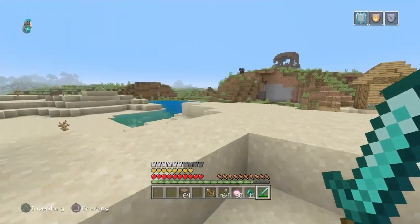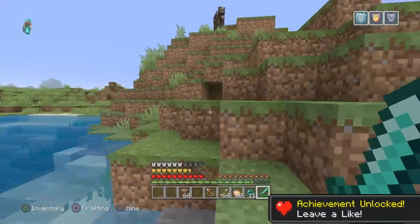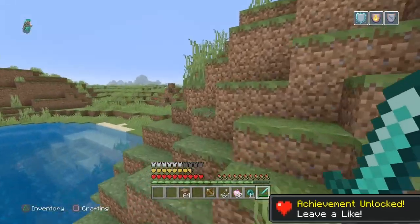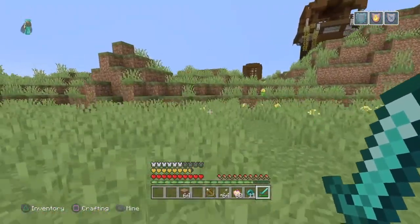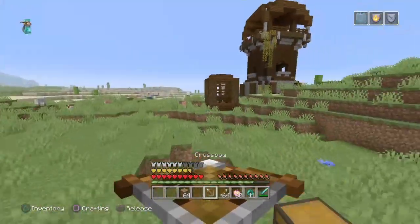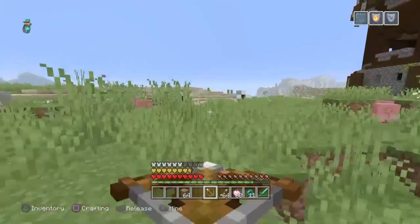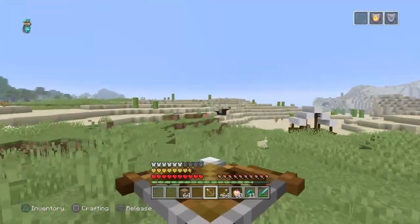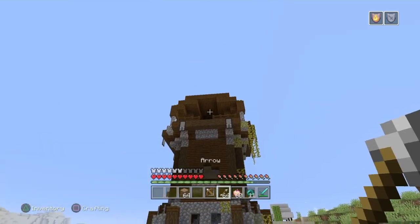I'm playing this on Easy right now. If you want to kill him with the most efficiency and ease, you may want to have a crossbow or arrows. If you want to get in close and you have some good armor, you can just take a sword up and finish him. Playing on Easy makes this obviously a lot easier, and the Pillager Captain will most likely be inside the actual outpost itself.